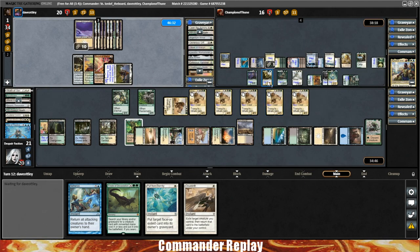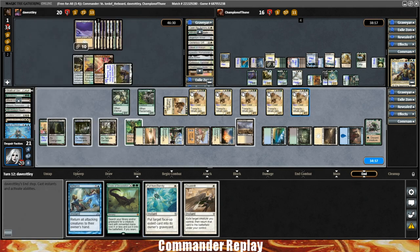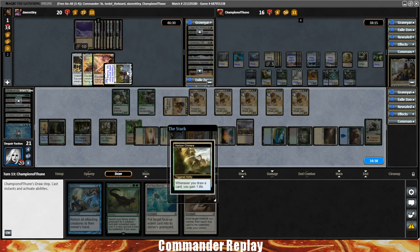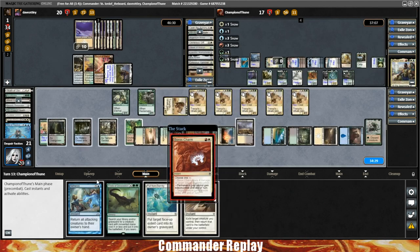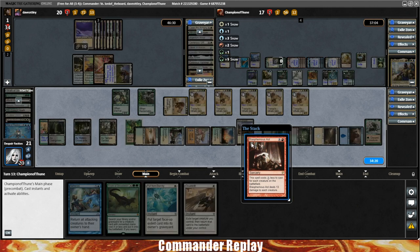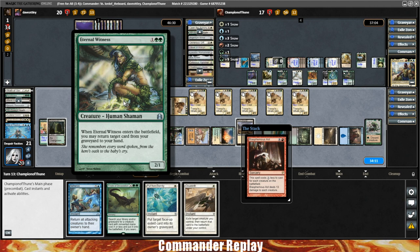Firing Aetherize off against K&T will be more of a headache to them than Balan, because Balan doesn't have other things to do right now — they're in top-deck mode. Opponents are going to preemptively Boros Charm, then Blasphemous Act. So we're not going to be able to win the game right here. We should probably Cloud Shift on Eternal Witness to get back Karmic Guide — that seems like a thing we should do.